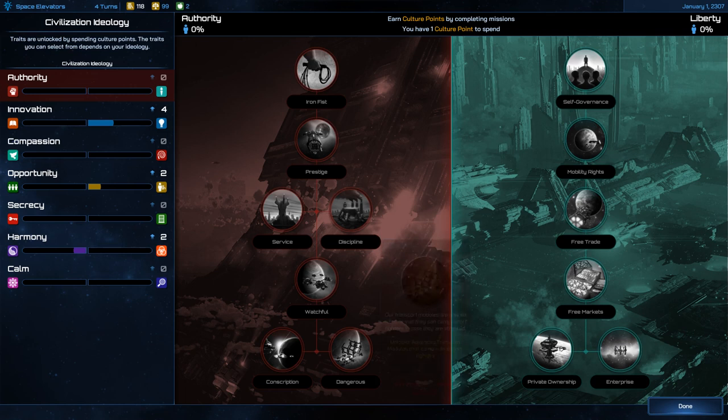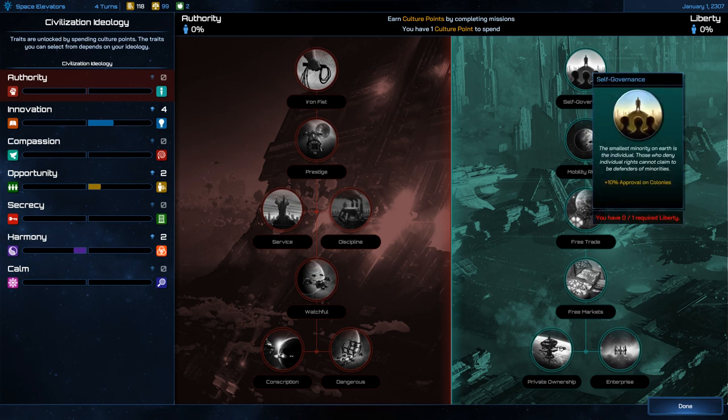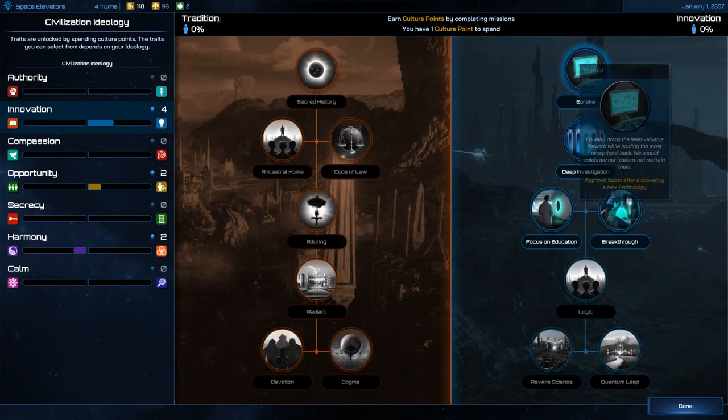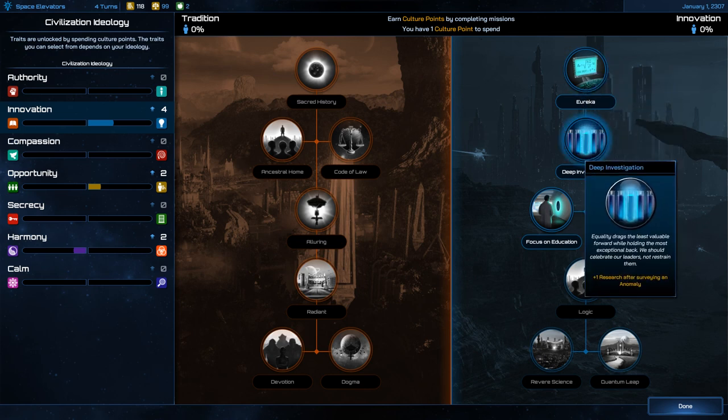Looking at ideology — in previous games you had good and evil that changed based on choices. In this one it's more complex: you have Authority and Liberty on one axis, then Innovation and Tradition on another. I do have some points in the Innovation direction so maybe I can choose some options. I can't choose anything yet though — I don't have ideology points to spend.